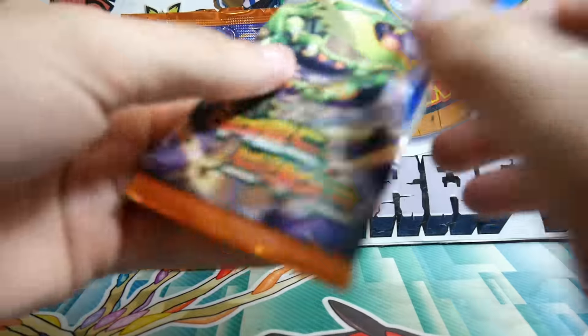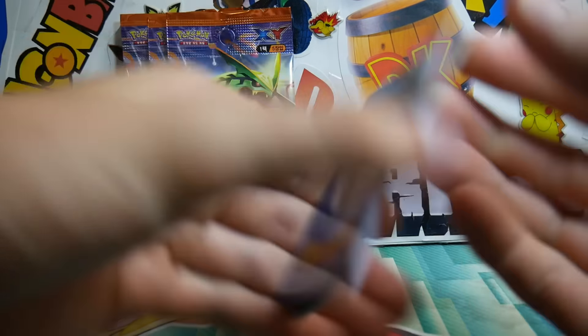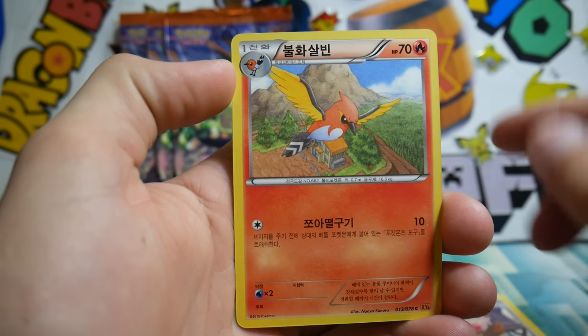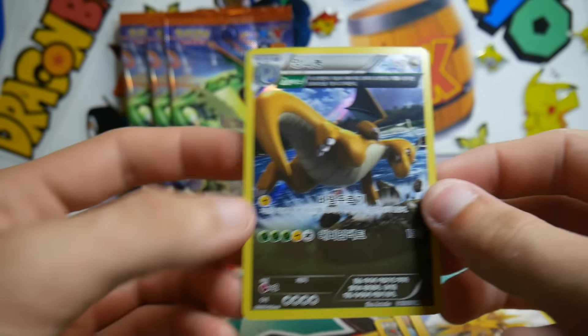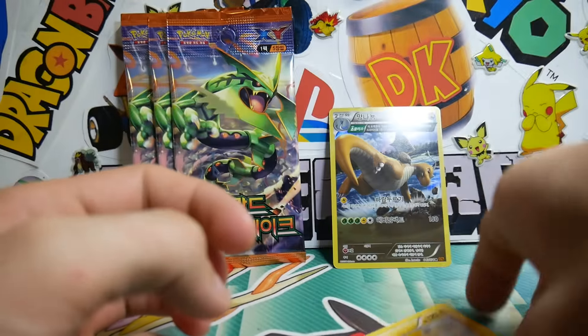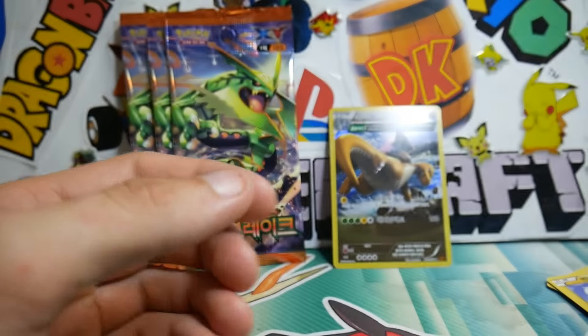If you guys haven't seen my other Korean Booster Box, I think that is coming out tomorrow, so make sure to keep an eye out for that. There is a Spearow, Fletchinder, Natu, a Zapdos and a Dragonite Holo — so that is really awesome, check that one out, a Dragonite Ancient Trait Holo. We'll put that one over there. The Zapdos would have been a rare, but that is very strange that it's not.